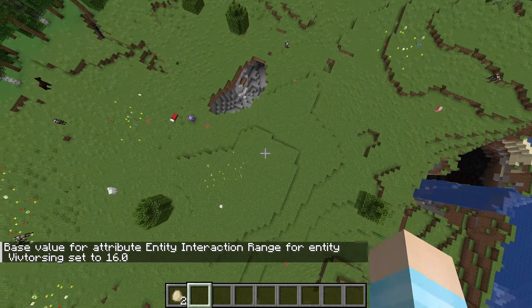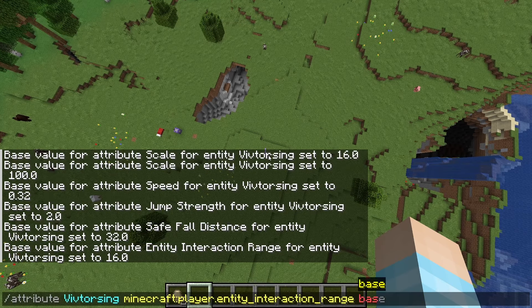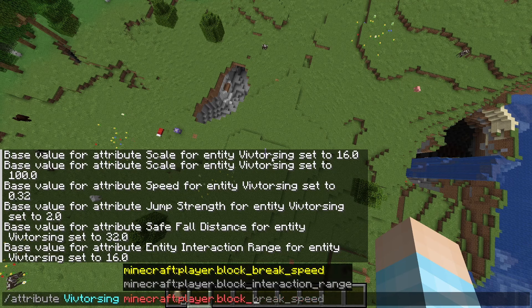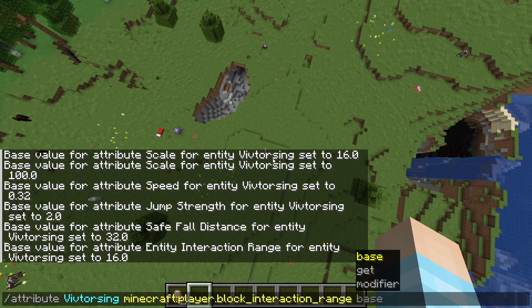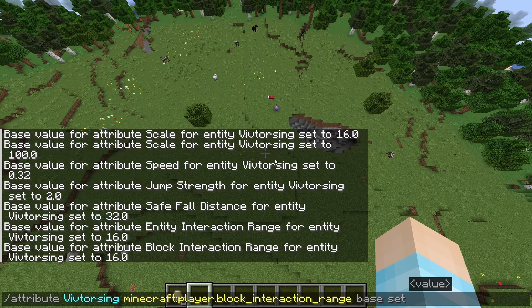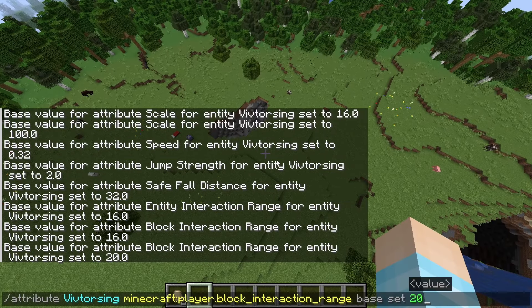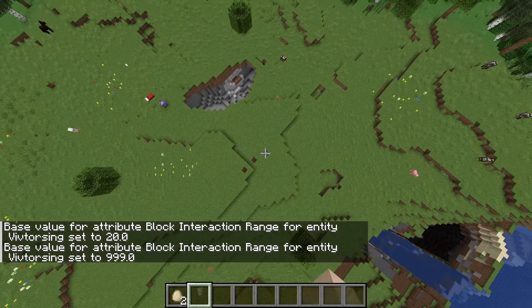16 is wrong — that's incorrect. Oh no, that's the entity interaction range — oops, wrong one. Though you're supposed to do both. Interaction range, base, set 16. No, it feels too short. Let's try 20. Is there a limit I don't remember? Let's just do 999.